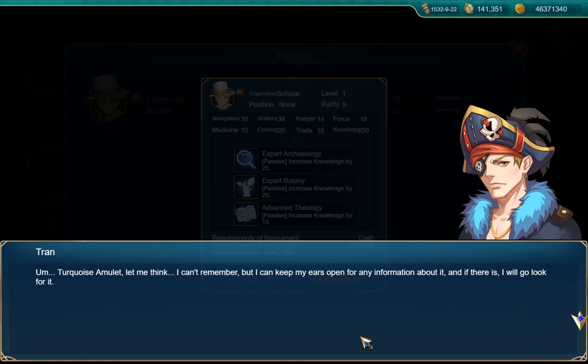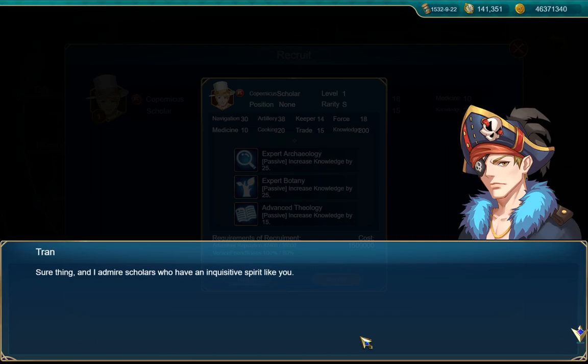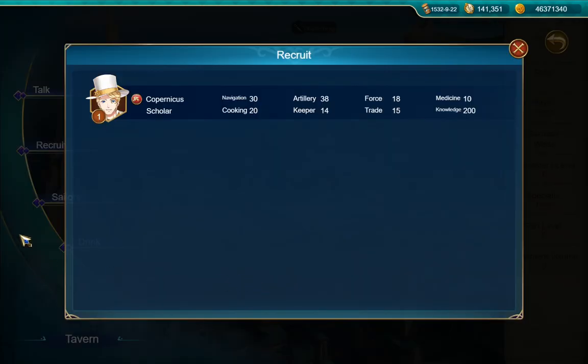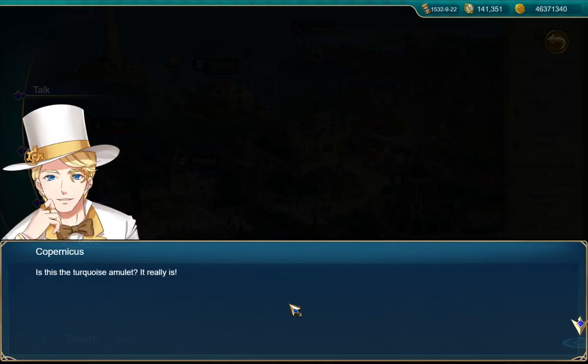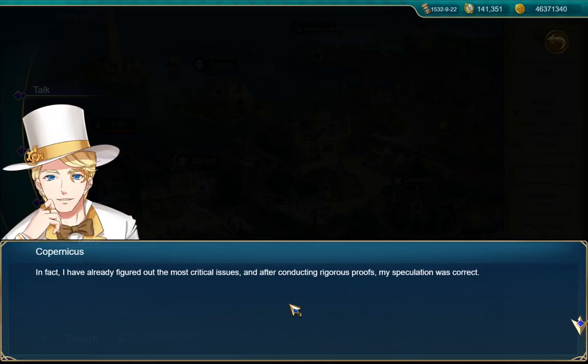'Turquoise amulet, let me think... I can't remember, but I can keep my ears open for any information about it and if there is I will go look for it.' 'Thank you very much whether you are able to find it or not.' 'Sure thing — I admire scholars who have an inquisitive spirit like you.' Copernicus with the turquoise amulet — I assume I have it, so let's go ahead. Tran scans the room for Copernicus. 'Mr. Copernicus, come take a look at this — is this the turquoise amulet?' 'It really is! Finding it certainly took some luck. How is your research?' 'It's rare to see you so well rested — in fact I have already figured out the most critical issues, and after conducting rigorous proofs, my speculation was correct.'